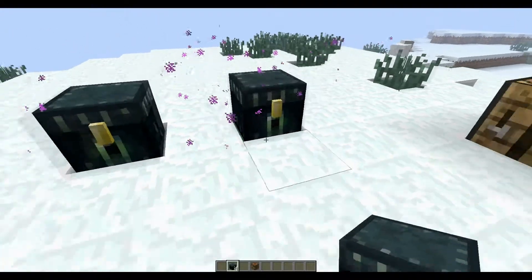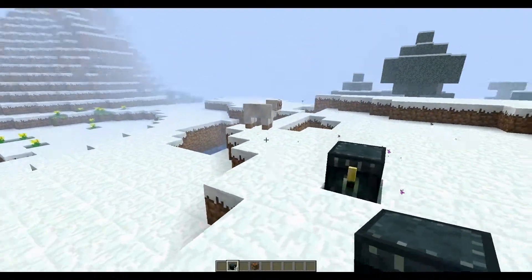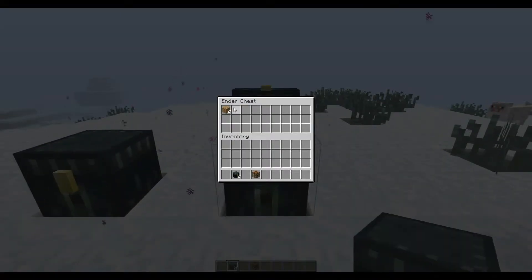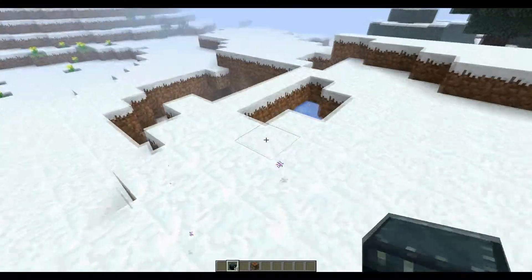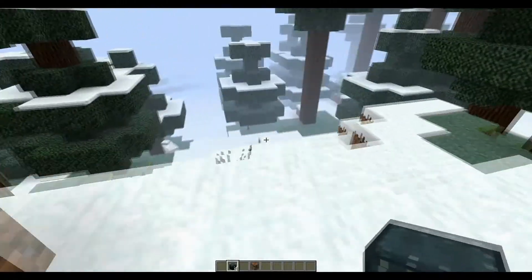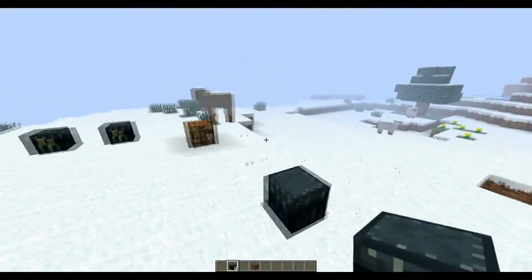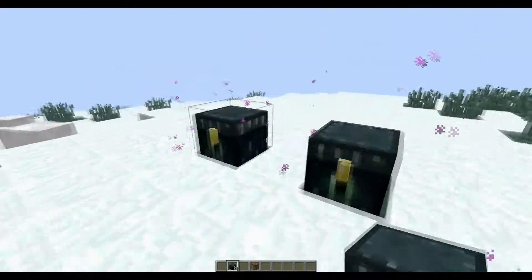If you have two people on the server and you're off somewhere, one person could be at the base with an Ender Chest. The stuff that the person mines they can put into the Ender Chest, and the other person could collect it and put it in the other storage — which I think is a good way to be using Ender Chests. The best usage is one person stays at home, the other goes out and mines and puts stuff in the Ender Chest.